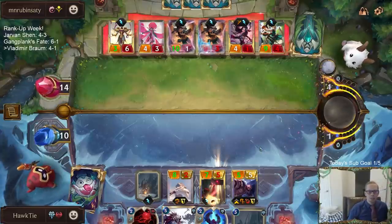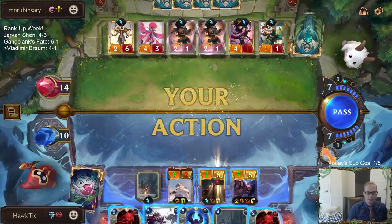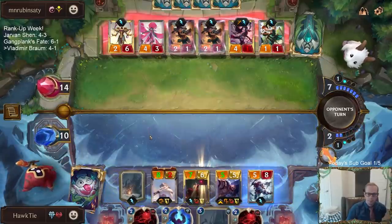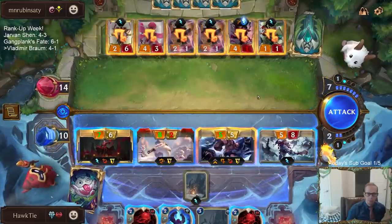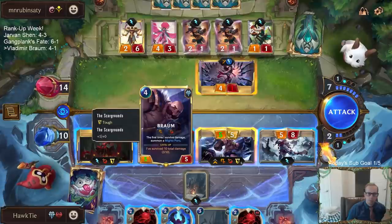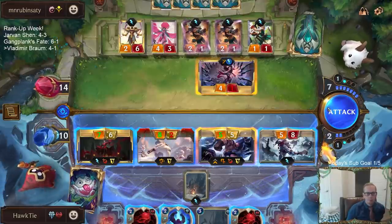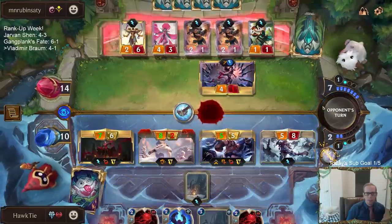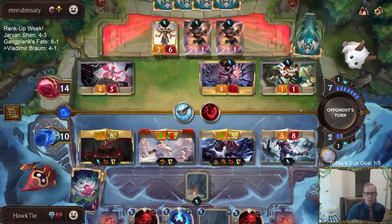This is going to be close. Another Vladimir. I think that's the best I can do. It's got to be better to get the Aurelia than a Green Glade Duo, even though the Green Glade Duo is... I can't stomp.